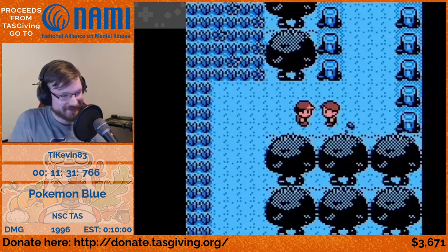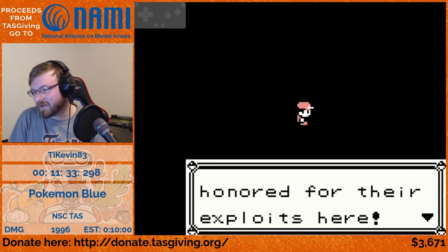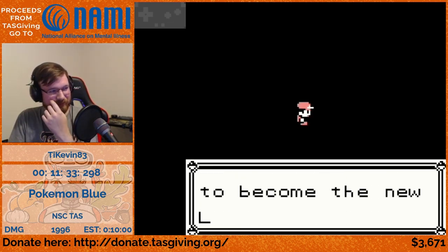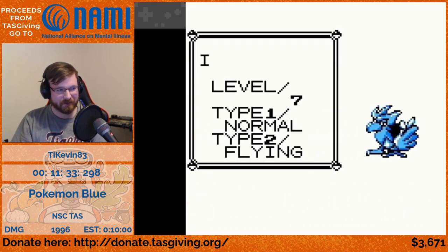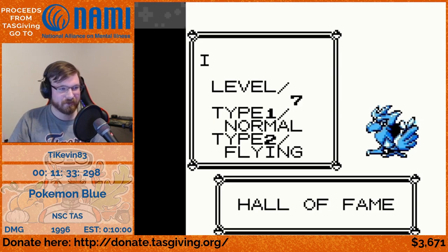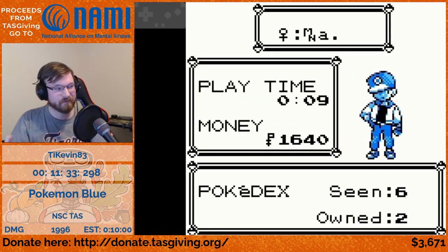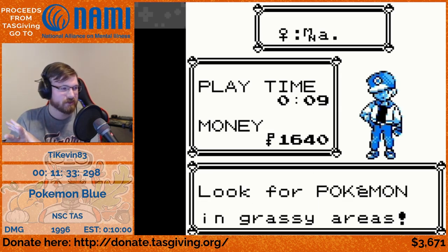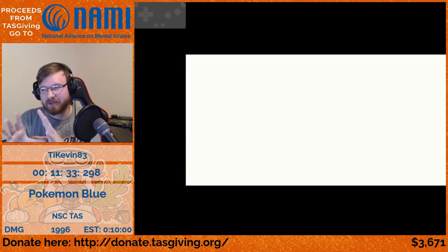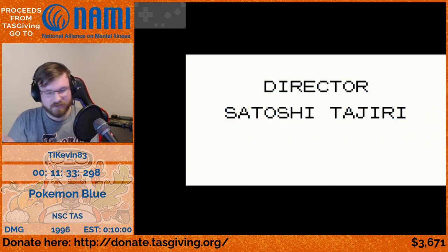Now we can finally get to the Hall of Fame. Each battle advanced the map script pointer further out of place — after the trainer battle it got so far out of whack that it started executing code in the PC data, where we'd placed Bulbasaur. With his stats, moves, and the name of the owning trainer all aligned just correctly, we were able to warp straight to the Elite Four and the Hall of Fame.